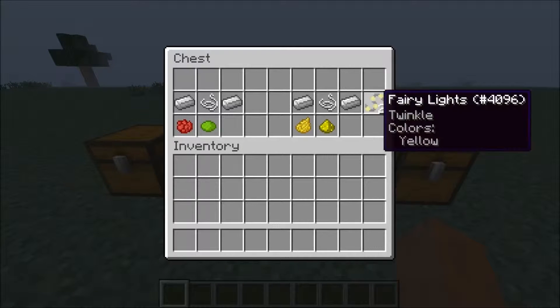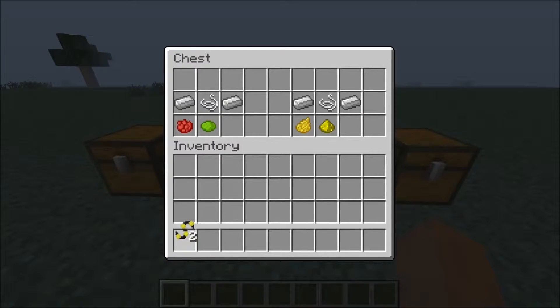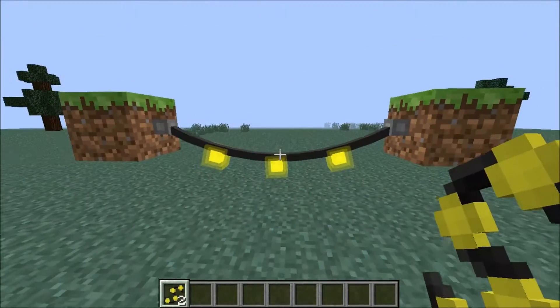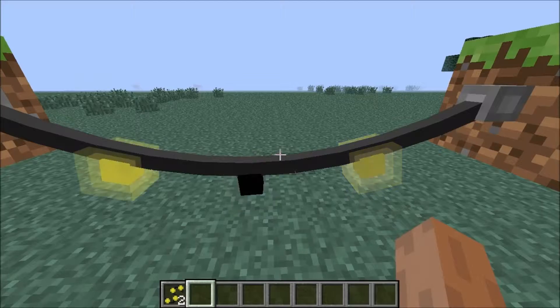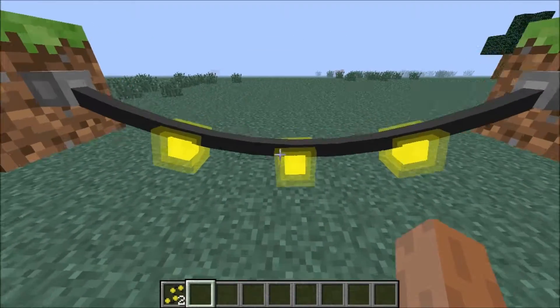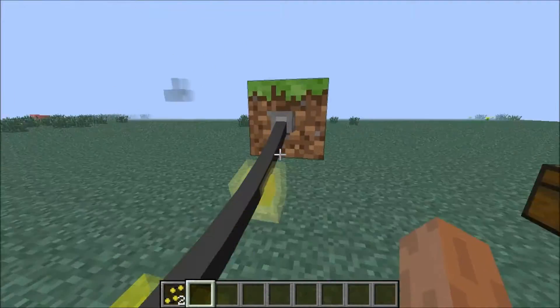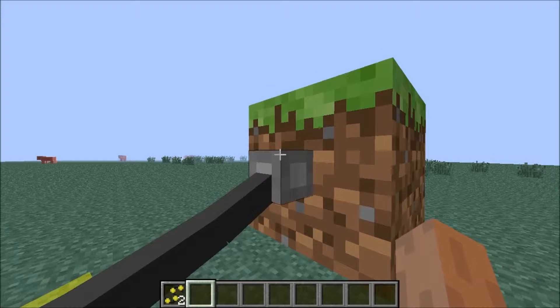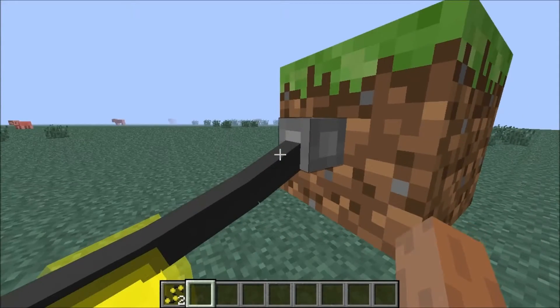Here we have the twinkle variant. Basically it's whatever color you want and then it can have a twinkle effect when the lights are placed. You can see it looks normal at first, but then you can see them twinkle — it's quite a nice effect. It's sort of like an outside decoration.